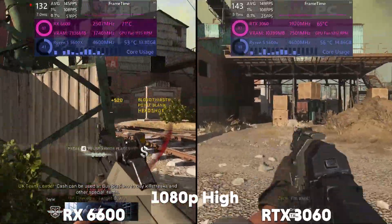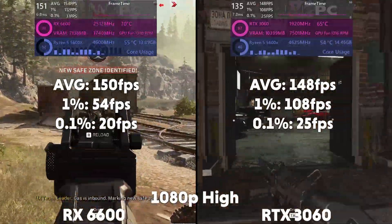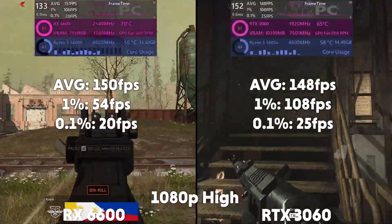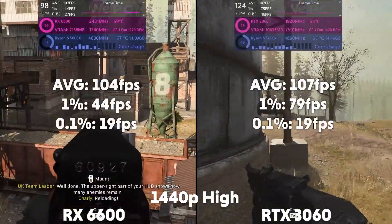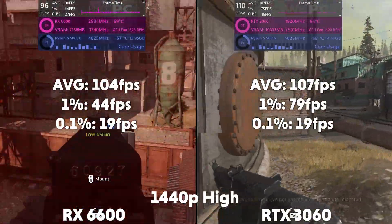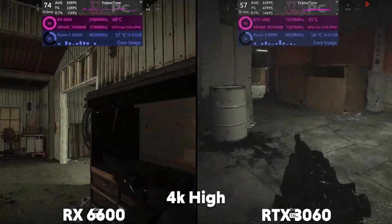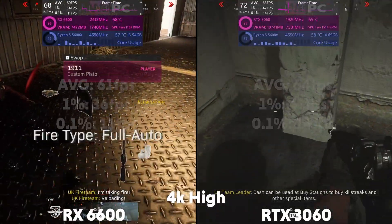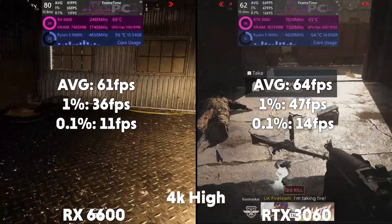And lastly, we move to Warzone at 1080p on high settings. The 6600 is averaging 150 FPS with a 1% of 54 and a 0.1% of 20, with the 3060 averaging 148 FPS with a 1% of 108 and a 0.1% of 25. Then at 1440p, the 6600 is averaging 104 FPS with a 1% of 44 and a 0.1% of 19, with the 3060 averaging 107 FPS with a 1% of 79 and a 0.1% of 19. And at 4K, the 6600 is averaging 61 FPS with a 1% of 36 and a 0.1% of 11, with the 3060 averaging 64 FPS with a 1% of 47 and a 0.1% of 14.